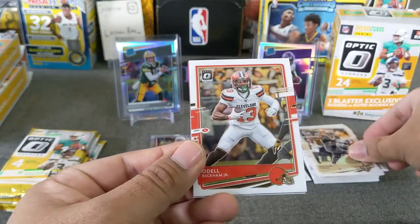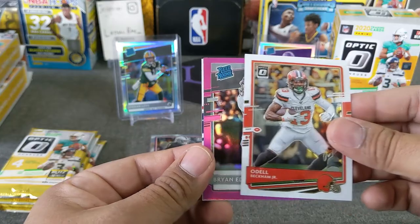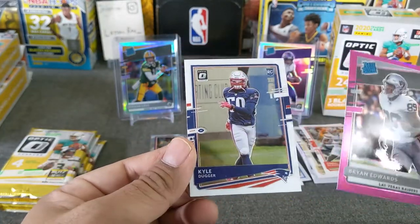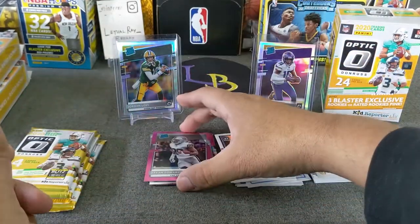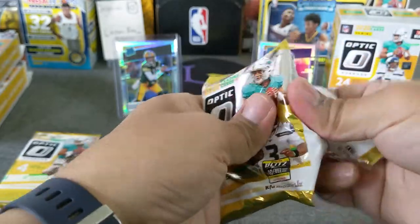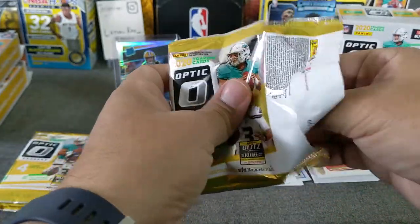Michael Thomas. O'Dell Beckham Jr. Rated rookie pink — Brian Edwards, Raiders. And a Kyler Duggar. Very nice — we're getting Raiders in here. Rated rookie to get out of the blaster, for sure.